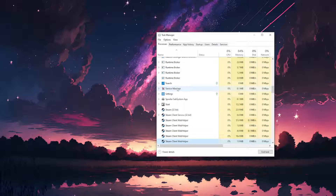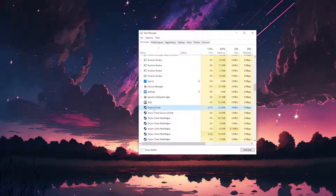If you're not able to find it, you should look under Processes. What you want to do is click the main Steam process and just end the task.